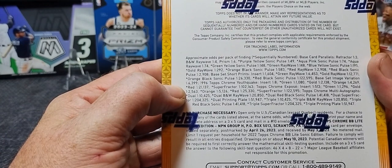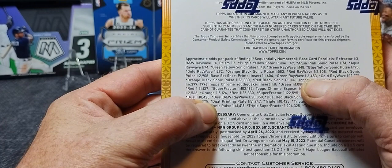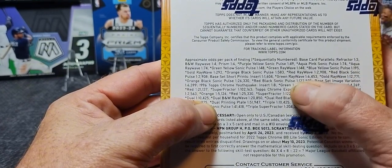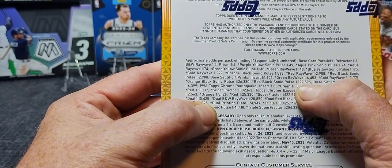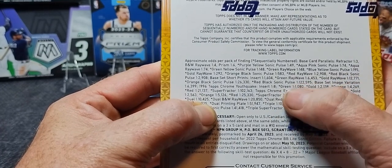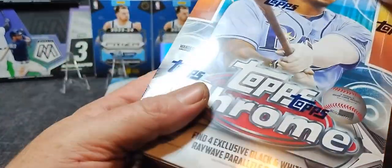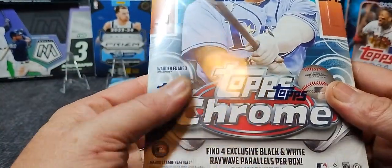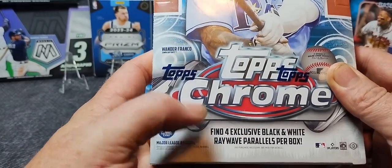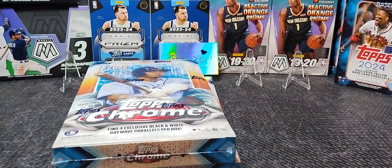We're looking for the Sonic inserts today — there's lots of numbered cards. I like how Topps gives you the actual pack estimates. Back in the day, you'd see these, but they almost make it sound worse. When it says one out of 122,000 packs, it sounds really bad, but who knows how many are actually sold. We are going to get four of the exclusive Black and White Ray Wave Parallels per box. Let's see how lucky we can get today.